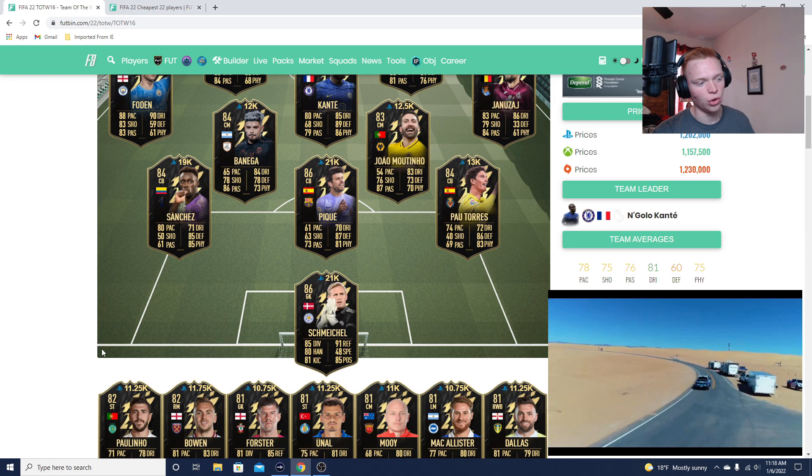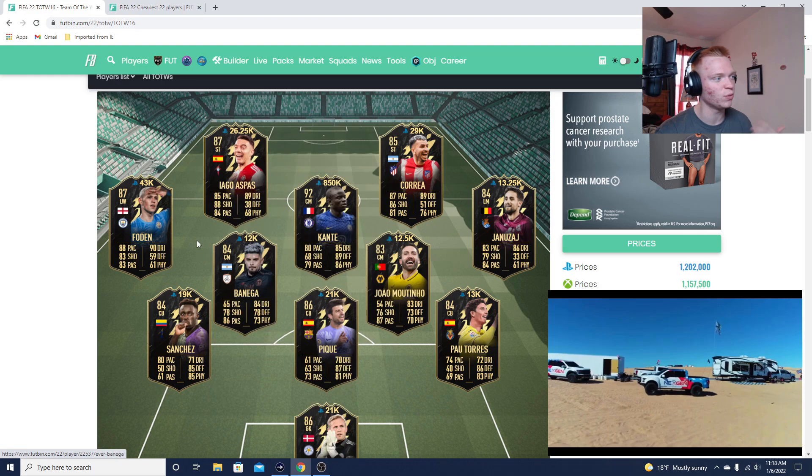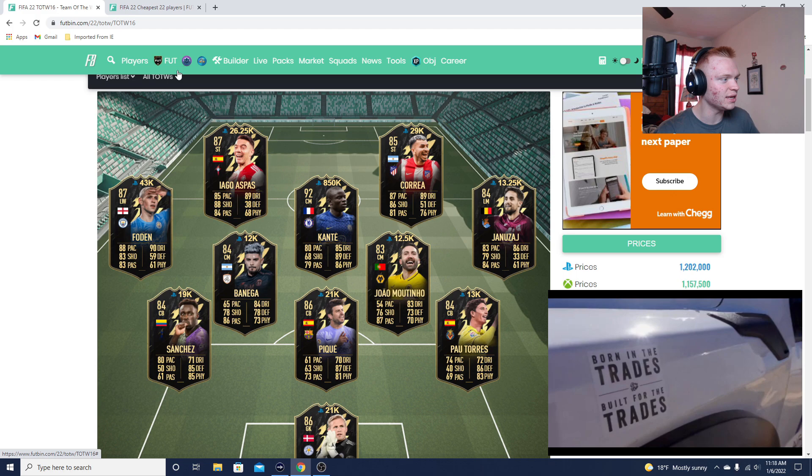When that pack compensation comes alongside all this other supply, these cards are going to go to dirt cheap. The buy time is typically going to be Saturday after lightning rounds on these cards, but we also have to take into account whenever EA gives back everyone's packs from the Ramsdale situation.